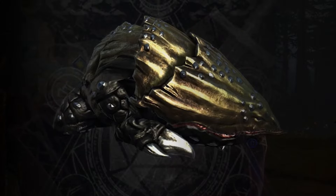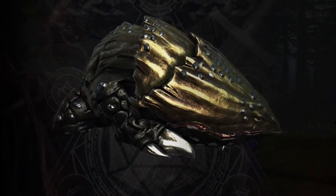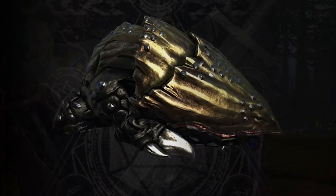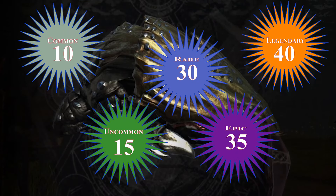To start with, companions come in 5 different rarities: Common, Uncommon, Rare, Epic, and Legendary. The only thing rarity does is allow your companion to reach a higher level. The higher level a companion, the higher their stats, and we'll get onto this later.